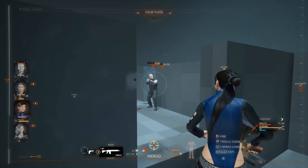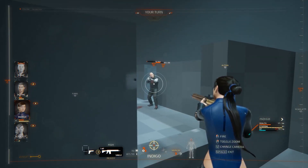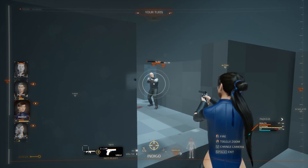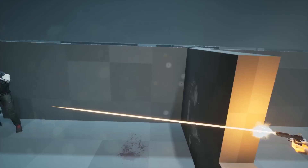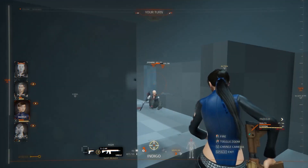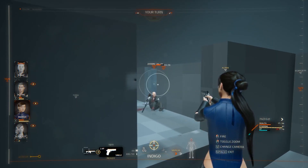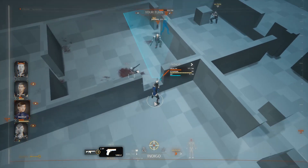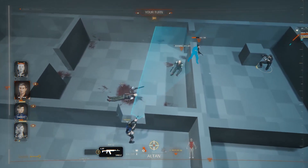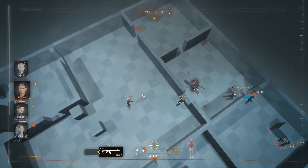I'm going to shoot with the pistol because it's less expensive. As you can see in the corner of the screen, it says 7 points to fire the sniper. Switching to the pistol, that's going to cost me 4 points total — the pistol itself costs 2 points, but I had to ready the weapon before firing, so that was an extra 2 points.